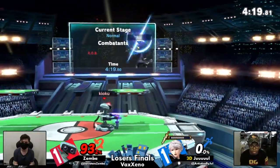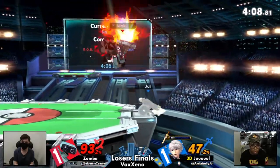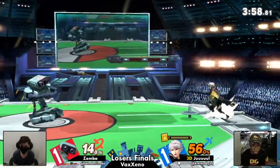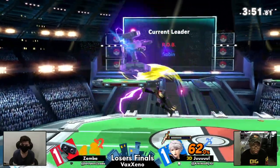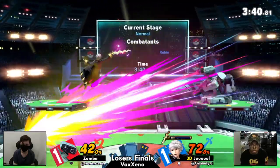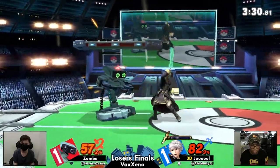Zamba just keeps on continuously catching these jumps out of the corner from Jule. He's been able to get a good amount of stocks like this. That's a backdoor into the dash attack — the roll getting covered. This is going to be anyone's game. I can't count Jule out. It's not as much in Zamba's favor as most people would think. Jule as a player is so confident in a lot of his follow-ups — he can tack on so much damage so quickly, while Zamba is just really consistent at cleanup, especially tech chasing. Jule has to not get caught lacking once here.